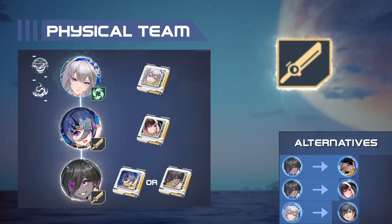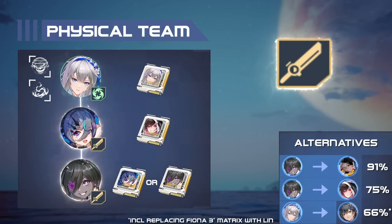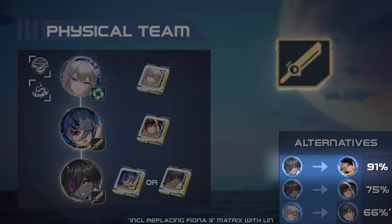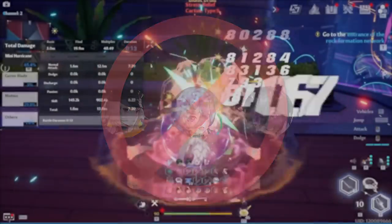First off is the standard physical team, consisting of Jinono, Umi, and Biona. We use Hydro-Focus and Maelstrom here, with Jinono as the main DPS. If you don't have Umi A3+, Claudia can fit the inner slot as well and the rotation plays the exact same. However, a triple physical comp just does not work, as the rotation is extremely scuffed.